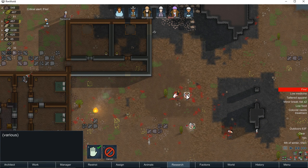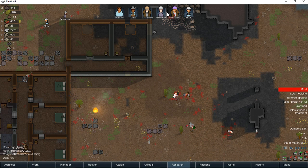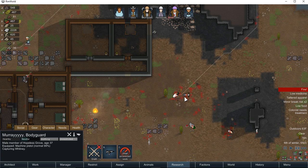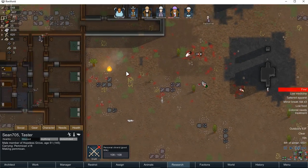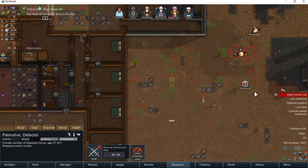We're going to order those guys stripped. Do I want to try to capture this guy? He can't do intellectual. Murray, go ahead and capture this guy. And, you know what, just for craps and giggles, we'll rescue him. Palmolive, can you strip that person? Can you strip that person? Can you bury that person? That would be great.